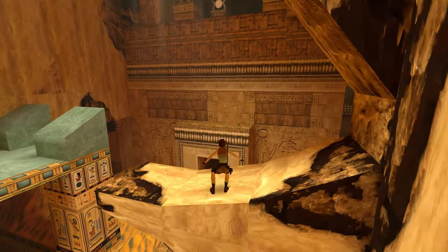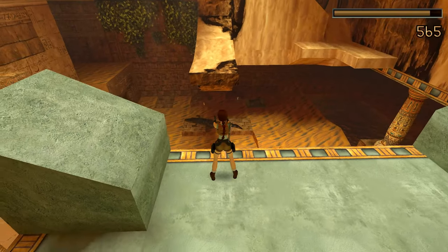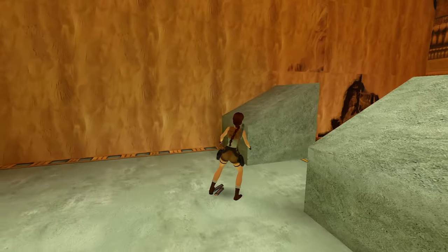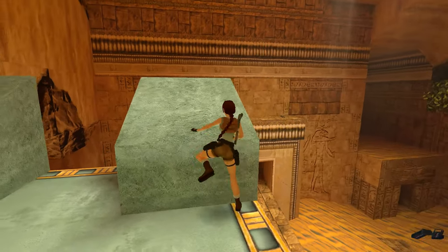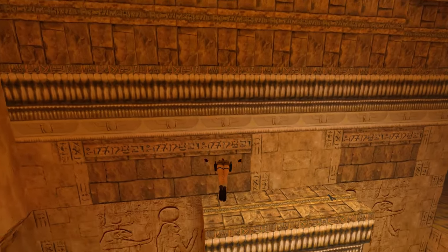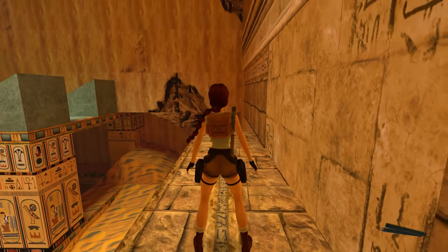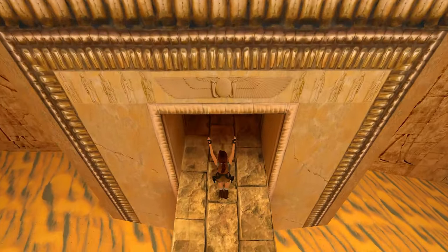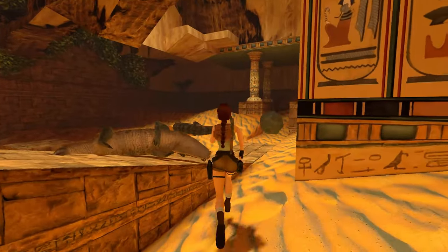Getting Magnums ready because there's a crocodile here. Get your hands on these Magnum Clips, and before making it down, please don't forget to pick up the Uzi Clips. We'll be really happy for all the Uzi ammunition we can get in the third level of Egypt. If you're looking for a safe way down in case you already triggered the boulder, you don't have to worry — if you haven't, you can immediately side flip to the side.